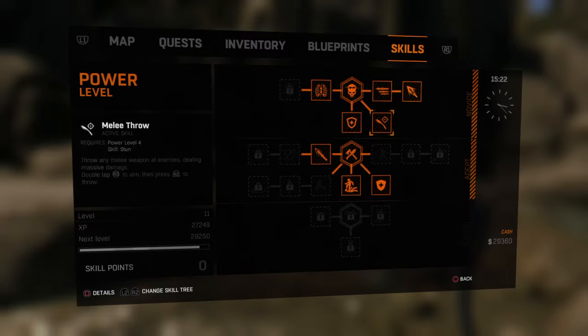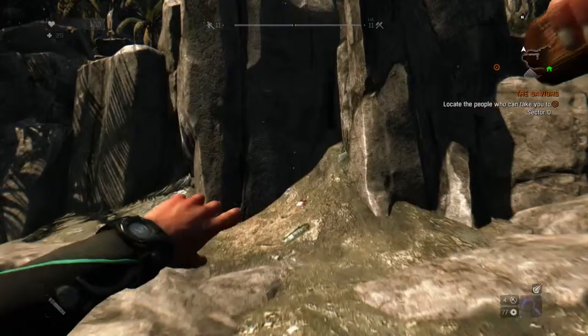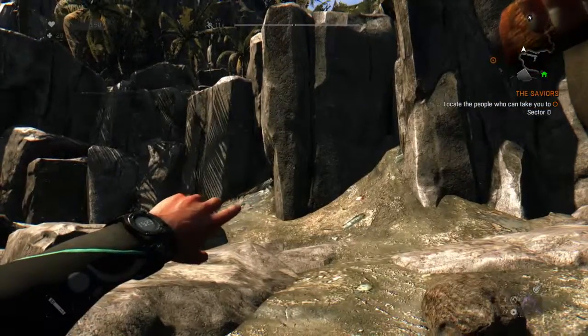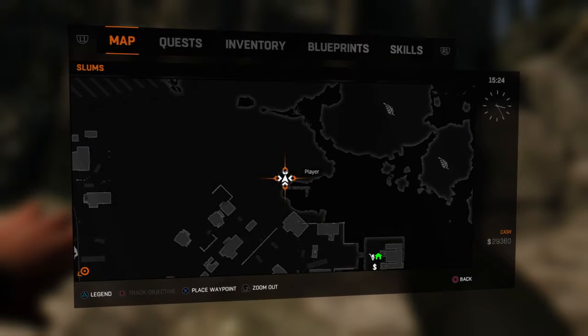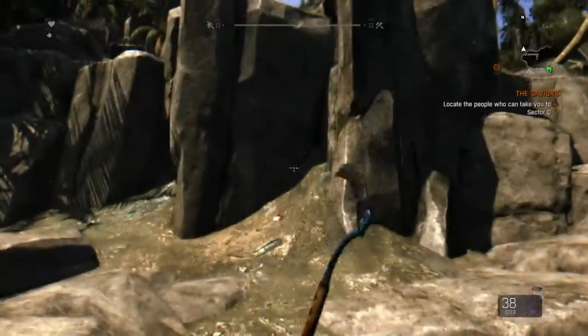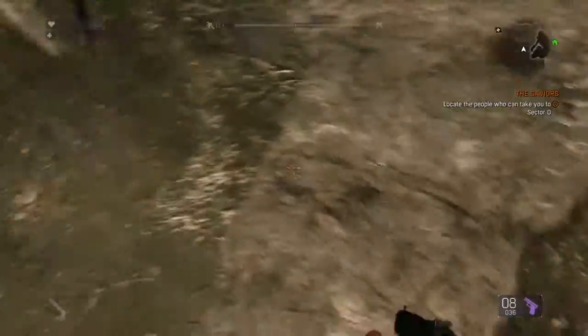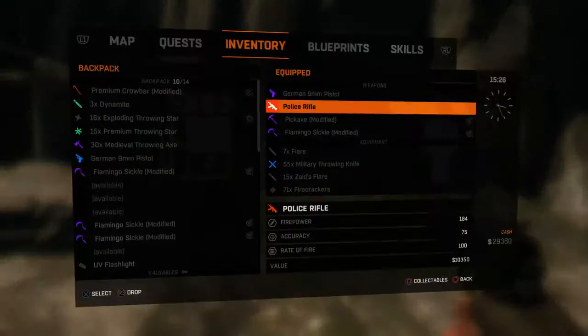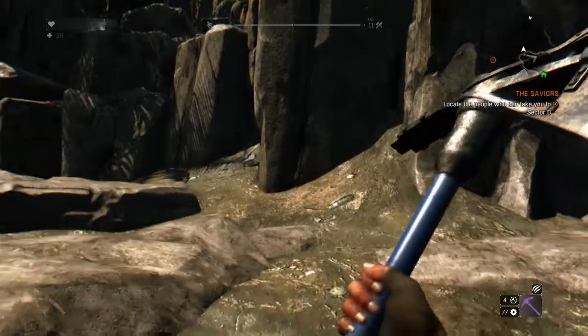You're going to need the melee throw. Press double tap R3, then press R2 before that weapon hits the wall. You're going to drop the weapon with R3 again, giving you a duplicate weapon. You can do this as many times as you want with whatever melee weapon you want.